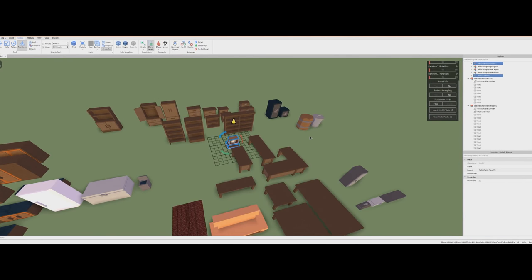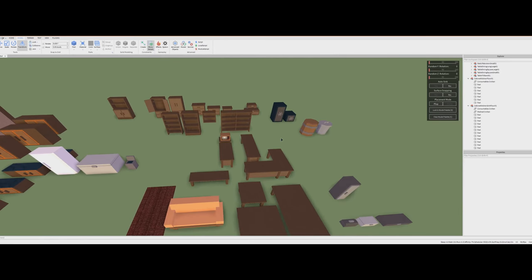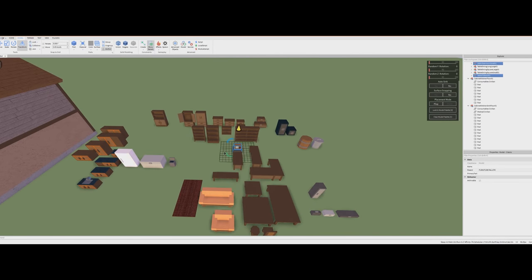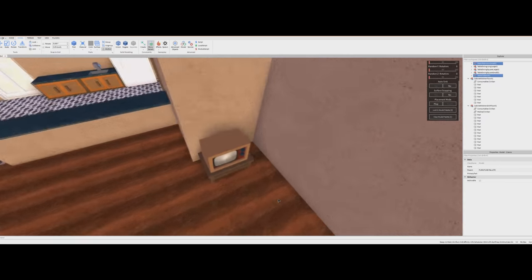You can see there's quite a diverse set of objects — anything from bookshelves, little cupboards, and safes to garbage cans, tables, beds, and all kinds of good stuff. So we are going to have fun placing this little TV stand. I feel like Bob Ross, you know, happy little accidents.